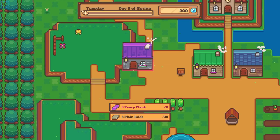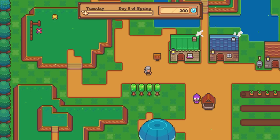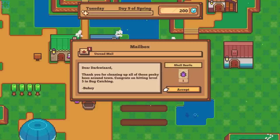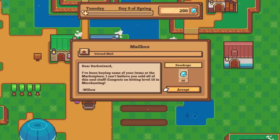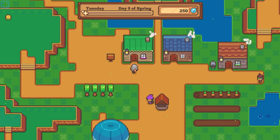Build — house. Oh, I need fancy planks. Well excuse me. Dear Dark Wizard, thanks for cleaning up all those pesky bees around town — congrats on hitting level 5 in bug catching. Dear Dark Wizard, I've been buying some of your items in the marketplace — can't believe you sold all this cool stuff. It's all weeds. Congrats on hitting level 10 merchanting. Why would you buy my weeds? What's wrong with you?